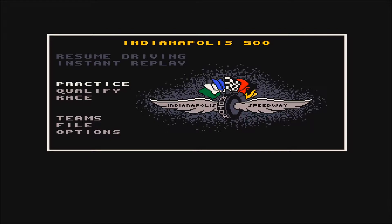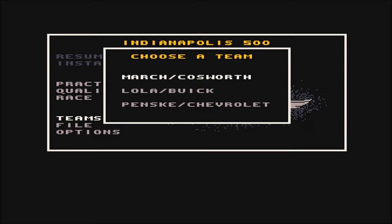You have a choice of three teams: the March Cosworth, the Lola Buick, and the Penske Chevrolet. The March Cosworth is the slowest car but easiest to drive. The Lola Buick is in the middle for both speed and handling. The Penske Chevrolet is bloody fast but also pretty tough to drive. So we'll start in the March Cosworth to give you an idea of how the game performs.